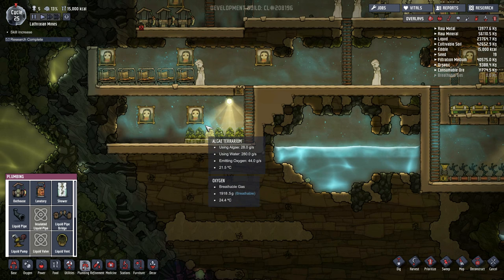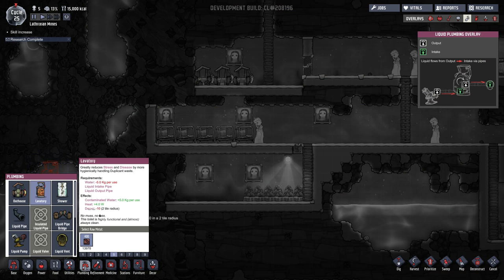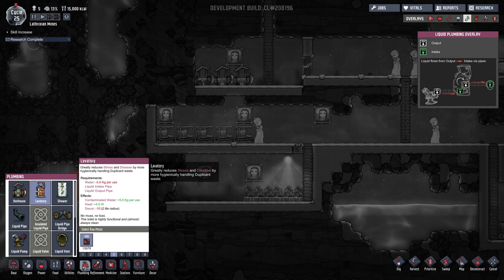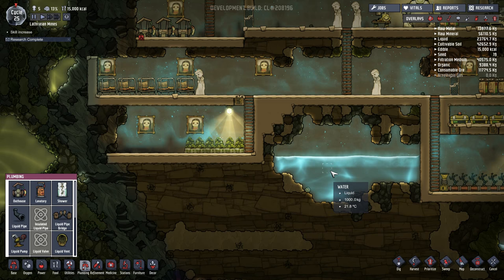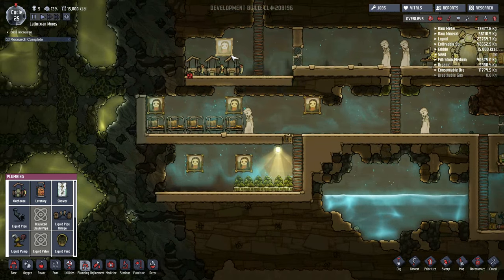A lot of people told me you can actually have a closed system with the lavatories and the showers and then a single water purifier — the lavatory will make 5 kilograms of foul wastewater. That goes into the water purifier which then gives you the same amount of normal water back, and then you can put it back into the shower or the lavatory. It essentially gives you the same amount of contaminated water as the water it intakes, so you can just clean it and put it back — therefore you don't have to attach it to the basic water system. You only have to do that the first time to actually get the water into the lavatory.